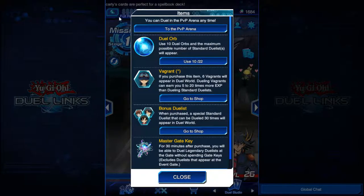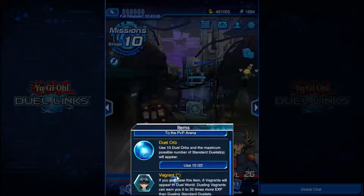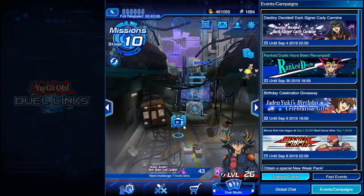We ran out of duelists to face. You could use your duel orbs to replenish them — use 10 duel orbs and the maximum possible number of standard duelists will appear. Or you could go to the shop and actually pay money, but we don't want to do that — this is a free-to-play guide.